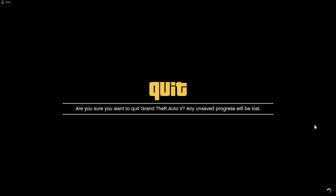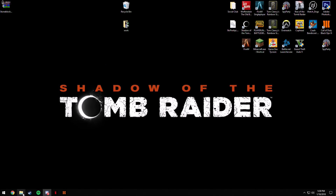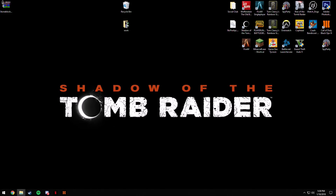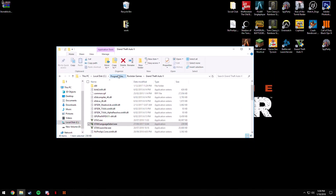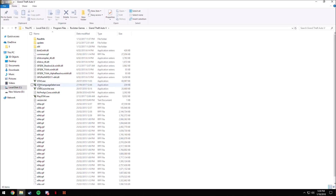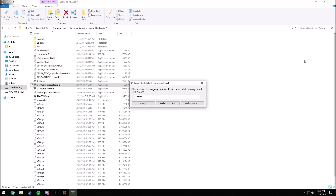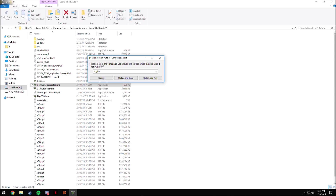What you want to do is close out of this and close GTA 5 — just quit it. Once you've quit it, go to your Rockstar Games file. Go to your local disk, then into Program Files, then Rockstar Games. Go to Grand Theft Auto 5, double click that, and in there select the GTA 5 Languages .exe and open that up.